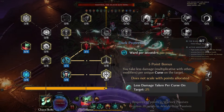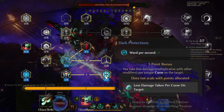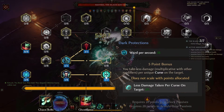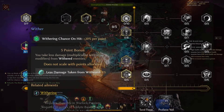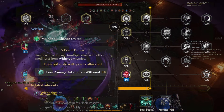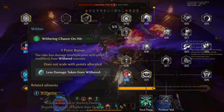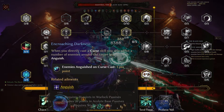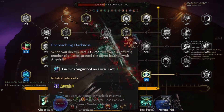Dark Protections is up next and we'll max this out as early as possible to gain more ward per second, which is 35. We also get a 5-point bonus here — we take less damage per unique curse on the target, which we'll be stacking a lot with this build. Wither is next, another curse we can stack on enemies, taking 5 levels granting 100% chance on hit. The 5-point bonus means we take less damage from withered enemies, around 8%. After that we'll just take Encroaching Darkness by 1 point, granting us another curse to deal on our enemies.